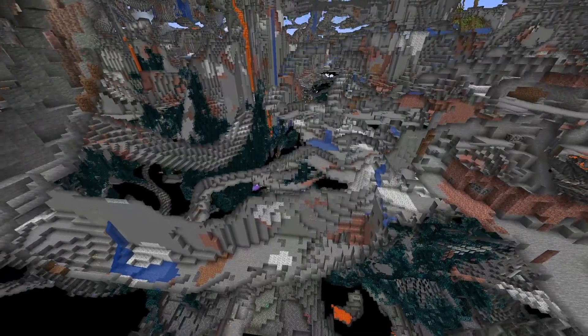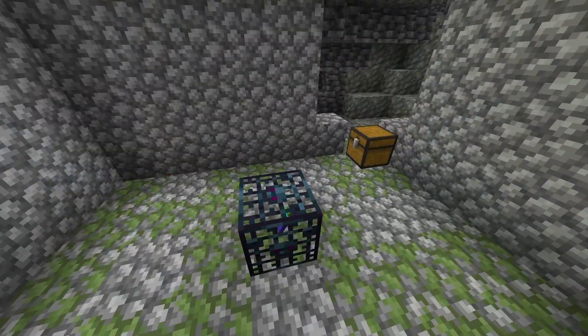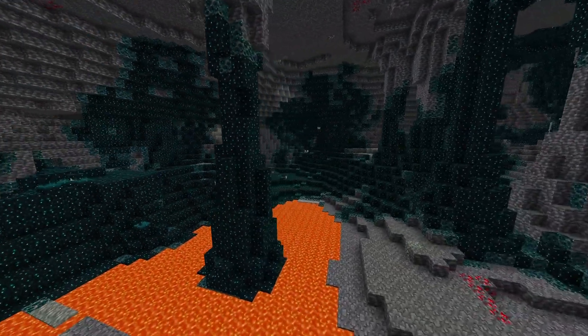Underneath the spawn village, you have got a network of spaghetti caves taking you down to Y0, which run into a number of spawners. But when you go below Y0, what tends to happen is you get big cathedral caves — and a lot of them are Deep Dark caves.